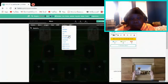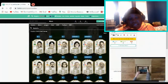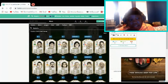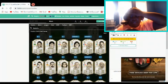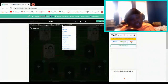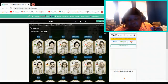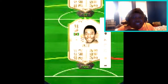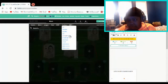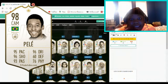The next one is the right center mid, and it is the highest center mid in general for legends. We got our boy Matthias. This dude is absolutely crazy, and looking at his stats it looks like he can actually be a truly dominant player. And then for the CAM, we have got the man, the myth, the legend that started it all — Pelé. This card is crazy. I'm going to show you the card stats right here — tell me if this is not crazy.